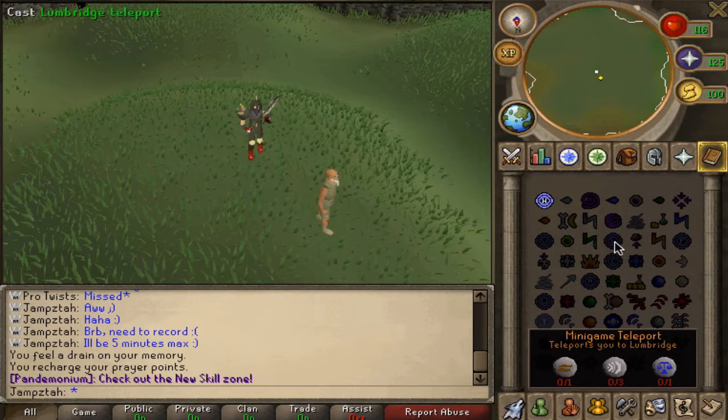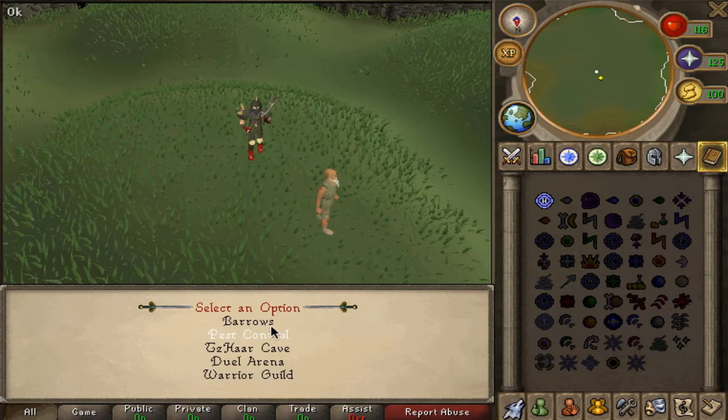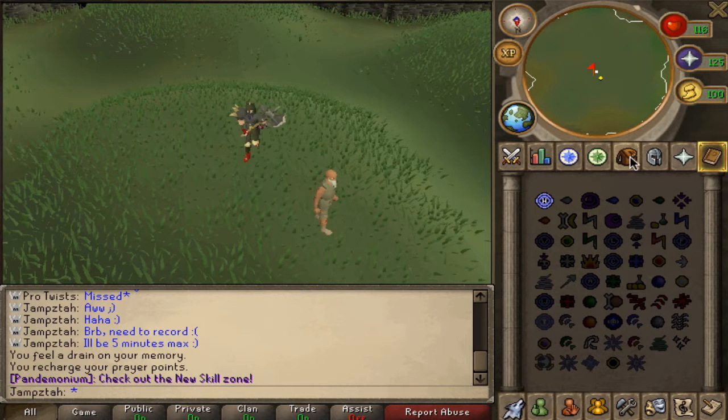So you want to go to the minigame teleport, which is the Lumbridge teleport, and then you want to go to Barrows and walk over to one of these hills.